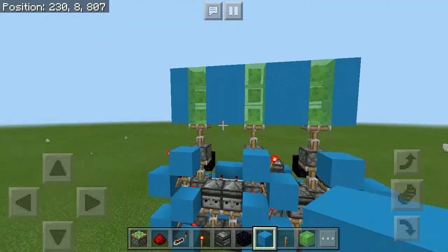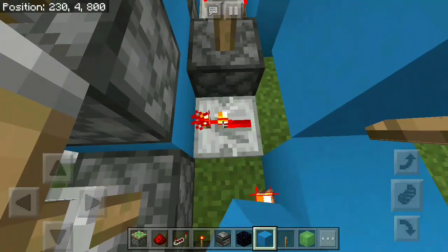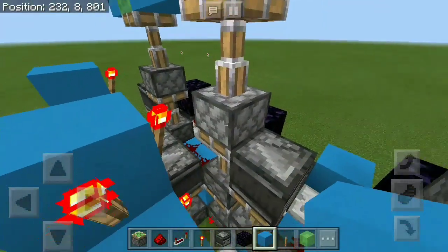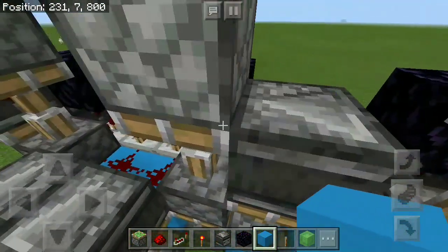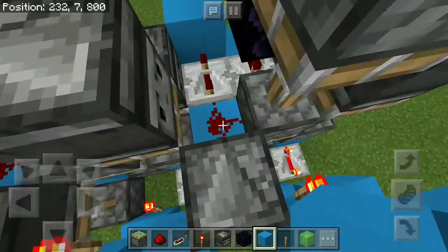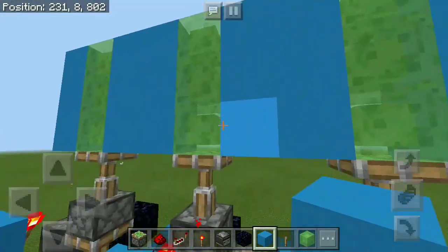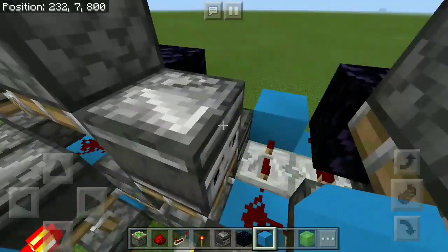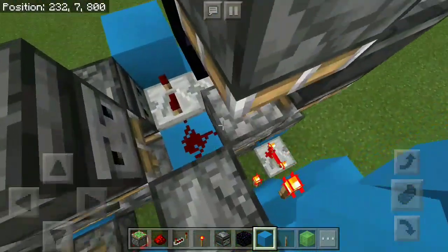There is one last thing we need to do before we can call this door finished: go to the middle triple piston extender and have the 1st repeater set to 3-tick delay instead of 4. The reason is that the observer in the middle triple piston extender is not supposed to be detecting anything — it's just supposed to get pushed by the piston and give power to the next piston. But because we have them right next to each other, this observer face is actually going to get in touch with the redstone and detect it when it shouldn't. This would cause the middle triple piston extender to not retract all the way, so we counter that by setting this repeater to 3 ticks and all the rest to 4-tick delay.